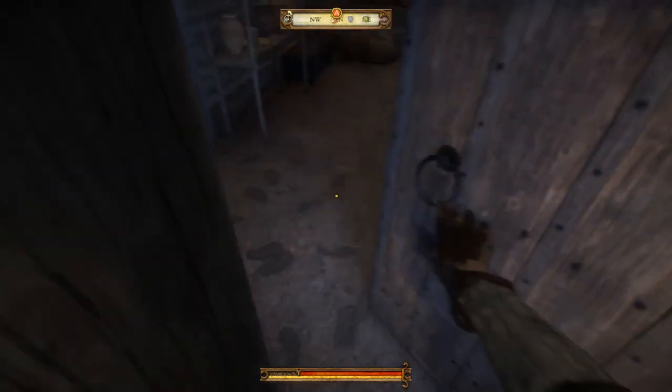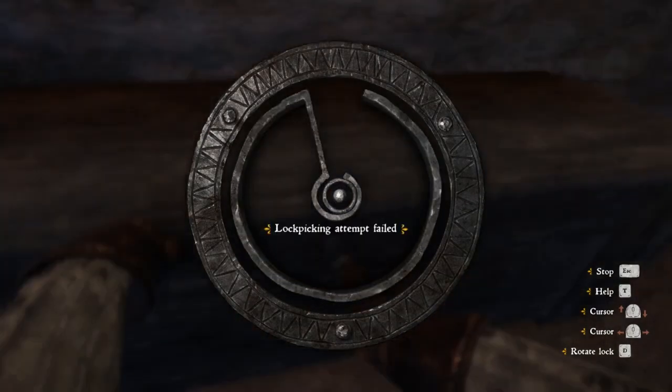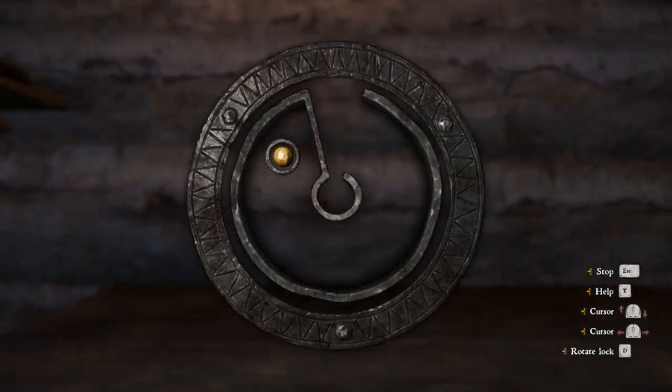Lockpicking in Kingdom Come is by no means easy. Even the easy chests mockingly await your imminent failure — the one you spent about 20 minutes on only to find about 16 groschen, which is hardly enough to even buy one lockpick after breaking god knows how many trying to get into the chests in the first place.